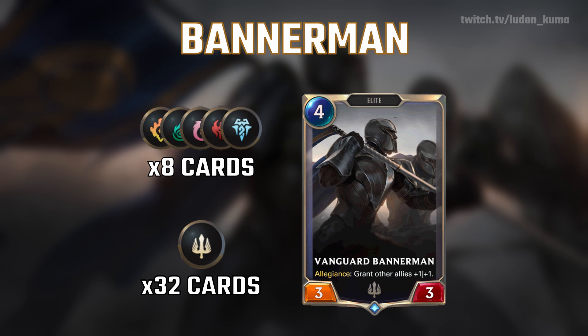What I mean by that is Bannermen is an Allegiance card, so it's going to check the top card of your deck. If that card isn't Demacian, you will not get the active effect. So it's important to keep a primarily Demacian list. Alright, let's get into the mulligan strategies.